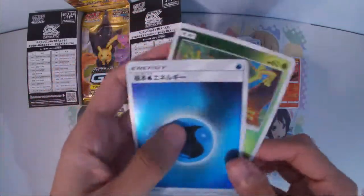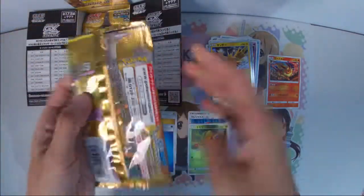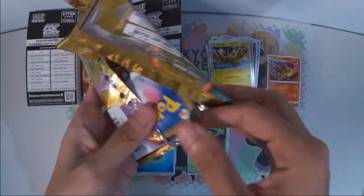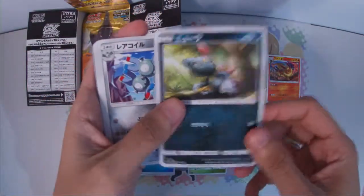Here we have Keldeo GX. Our energy is a water energy and a Mirafoil Trico. As I said, in Japan it's very easy to get into the game because they like to release this kind of set, and it contains a lot of competitive cards that have been used throughout the era.